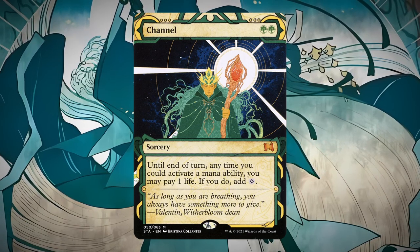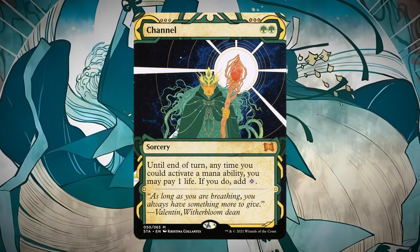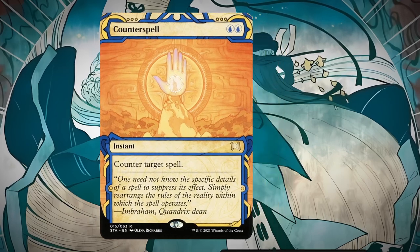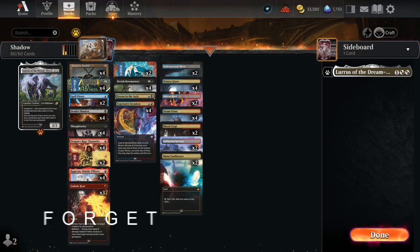We want to fully counter things in this format because if the opponent channels on turn two, you need a Counterspell to fully counter that. If you Memory Lapse it, they're just going to play it again next turn and combo you to death. Memory Lapse is not so great when they can just replay it when the card itself just wins the game. So we want to fully counter things and discard things with Thoughtseizes. First time playing with Ragavan and Counterspell — I'm excited.